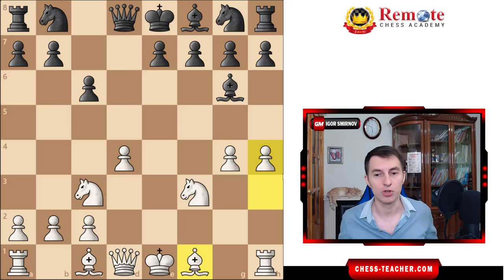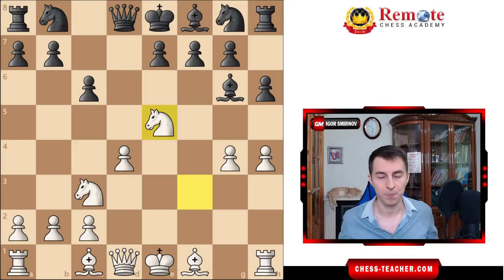An immediate threat is pawn h5, which will capture the bishop. Therefore, in order to stop that, black would need to move their own pawn, either to h5 or to h6, but it doesn't change anything because your following moves are going to be the same. h6 is the most popular move, and then you're playing knight to e5, which hits this bishop. It's not just an exchange, because after that we're going to disrupt the pawn structure. Normally black will drop their bishop back, but let me show you what happens if they don't.